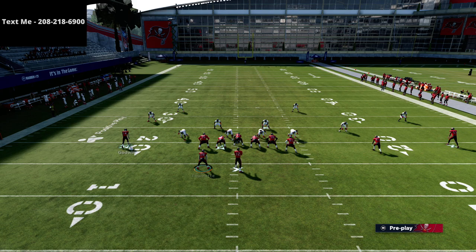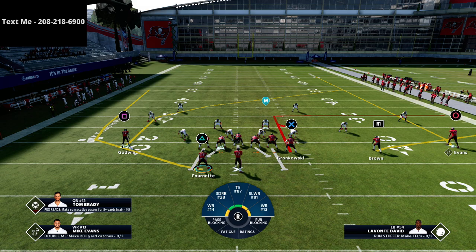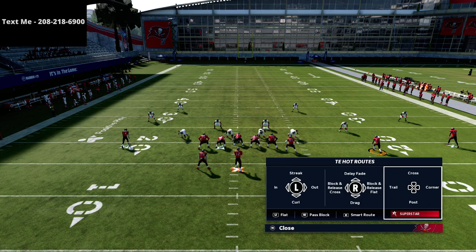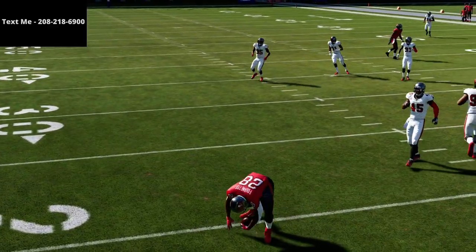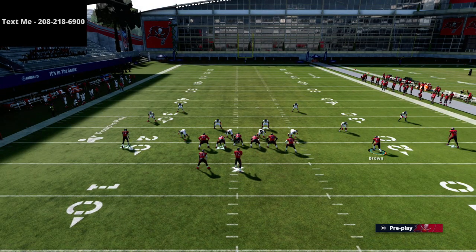Once you get them to respect the running back route, what they're going to do is they're going to man up the running back. Another way you can take advantage of any defense is by taking the R1 receiver and putting him on a simple slant route. Then take the tight end, put him on an out route, and do that same motion. With this concept, the option route to the running back is going to be wide open — especially if they man him up, that's going to be an easy read as well.